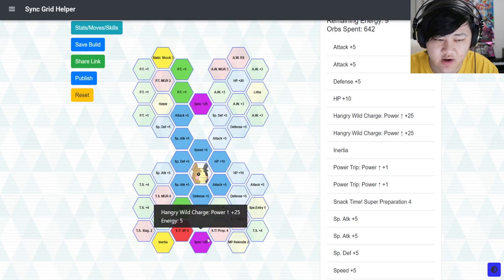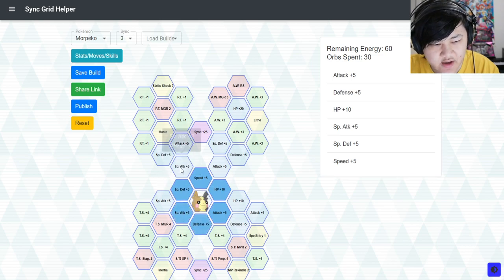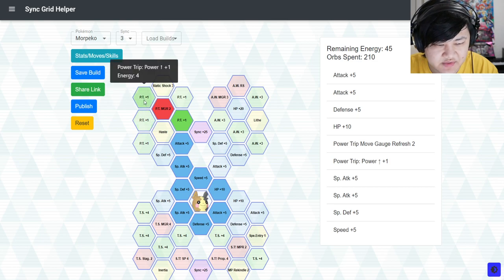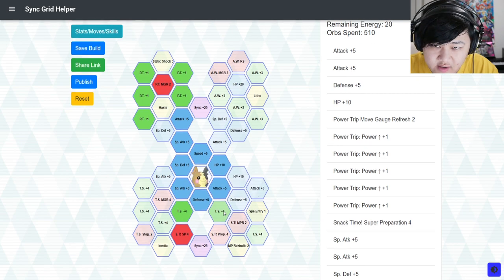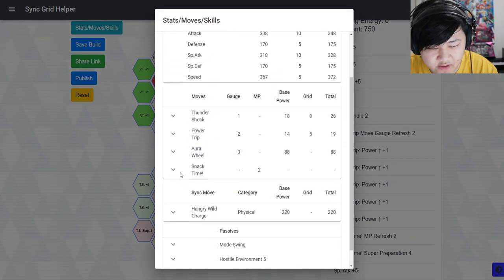This is how you get absolutely bonkers Sync Move damage. You can also run something completely Dark Type focused — say if you want to Sync Nuke with someone else like EX Hilbert, running Double Dark Striker. You could just pick up Power Trip stuff here instead, and I think you have enough to come down and pick up MP Rekindle there as well, to get more MP Refreshes on Snack Time, which is a very powerful move.